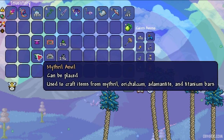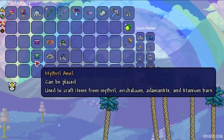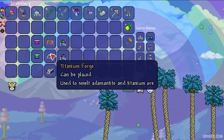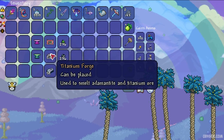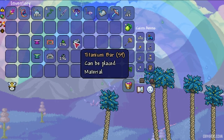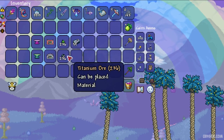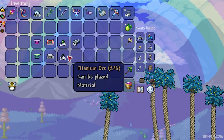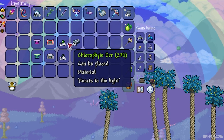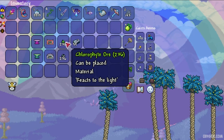Prepare these materials: a mithril or orichalcum anvil, and an adamantite or titanium forge. I already showed how to make all this stuff — separate videos for the anvil and for the adamantite and titanium forges. After that, collect 59 titanium bars or 256 titanium ore. If you don't have titanium ore, not a big deal — collect 256 chlorophyte ore. I already have separate videos showing how to obtain these ores.